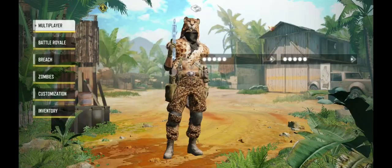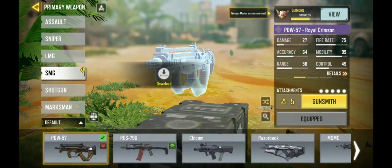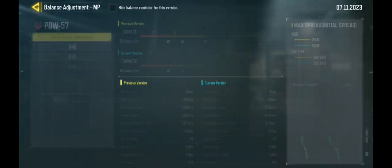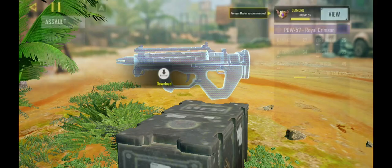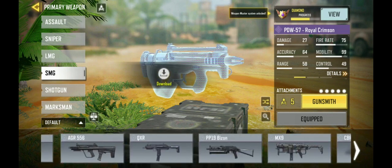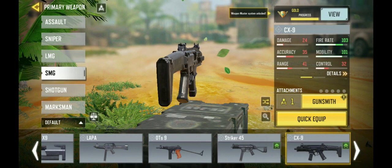It kind of looks like leaves but I guess they're feathers. I'm going to go ahead and throw this on. I just finished recording my Royal Crimson video a few days ago on this loadout, and I noticed that the PDW-57 actually got a nerf — you can see more horizontal recoil again. I wonder if that was a mistake last season, but the PDW-57 might not be as good as it was.